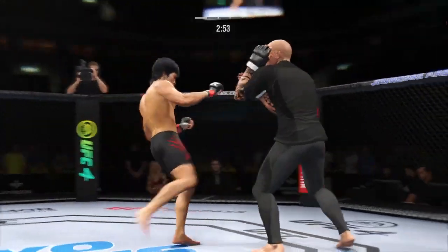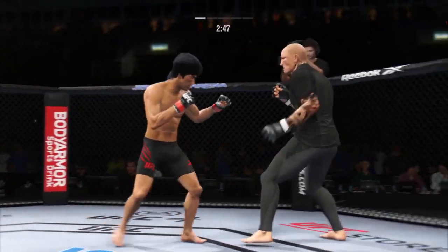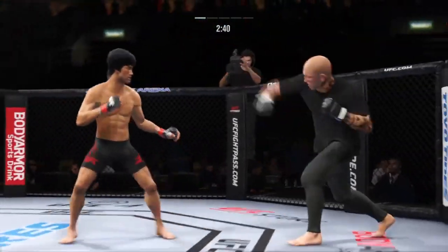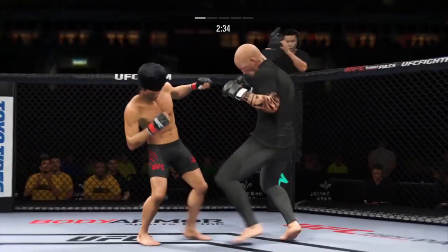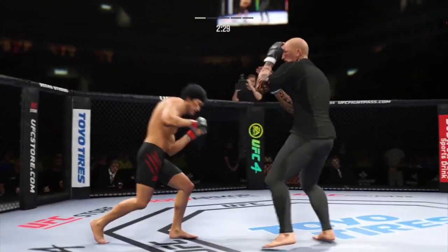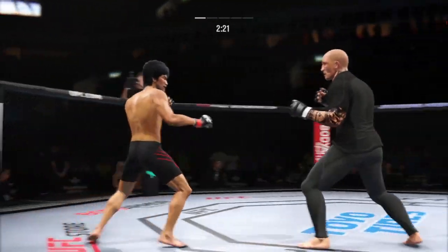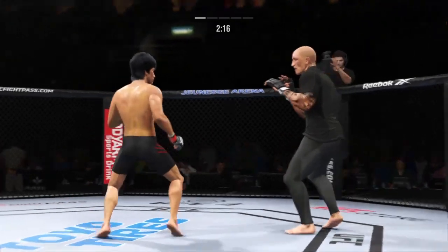Timely defense there — huge block for him, and they separate. Both fighters exchange in the pocket here. Right hook attempt, no good. Beautiful strike. The right hand has been there at times, not that time. He lands that side kick — spinning back, this is there. Look at him drive his shin into the opponent's body with that body kick.